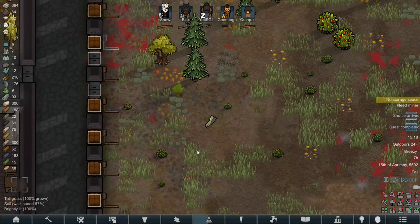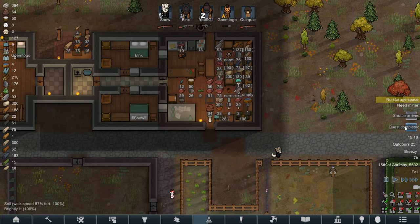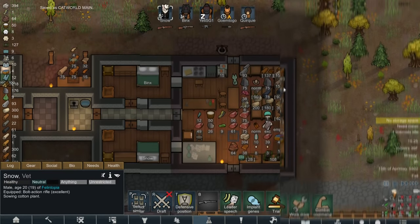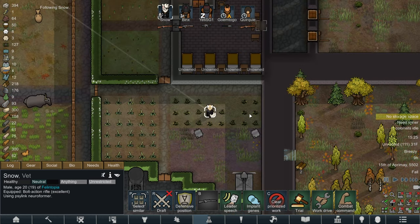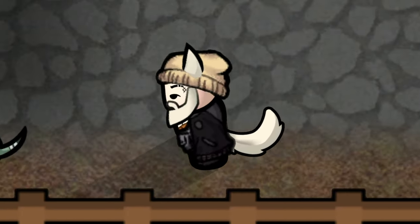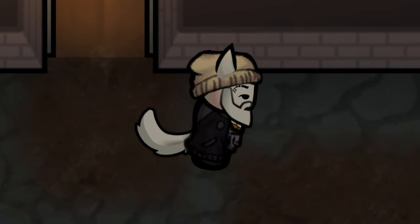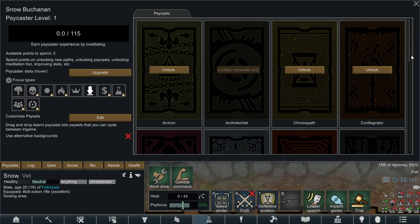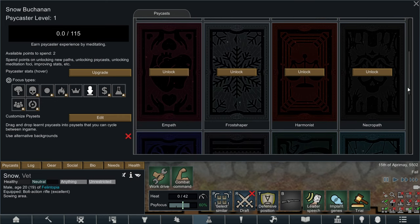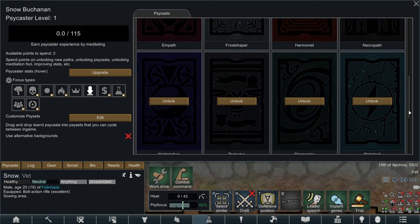Pods have arrived! I forgot what we actually ordered - oh, a Silent Reformer! Absolutely get that to hold double quick - I forgot it was something as important as that. So we're going to take Snow and use the reformer to form a silent link. Now Snow has a psycast and we're using a mod that expands the psycasts from vanilla. We've got all these lovely ones: Archon Architects, Chronopath, Configurator, Empath, Frost Shaper... well, you know what he's called - Snow.